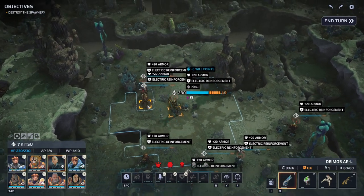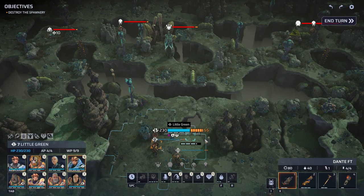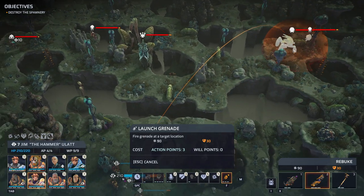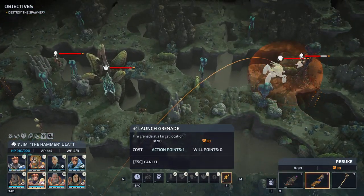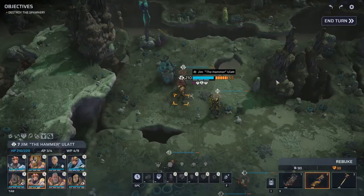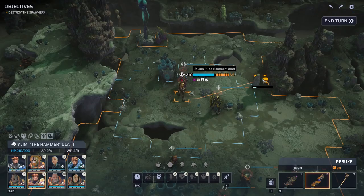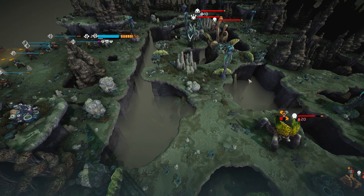Good, got electric reinforcements. Jim could hit — yeah, very good. Adrenaline Rush for Jim. Let's destroy the most annoying enemies first, which by far is that acid artillery. I would argue it's one of the hardest enemies in the entire game.